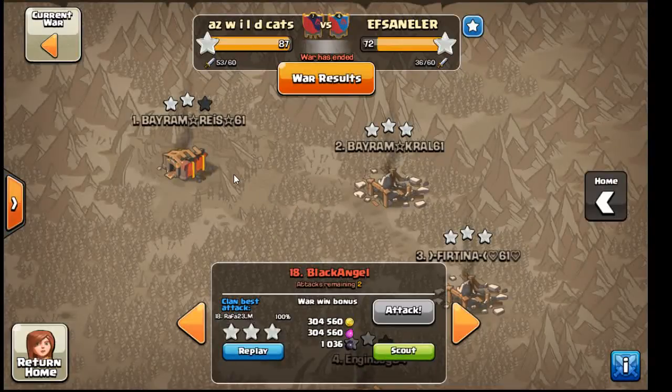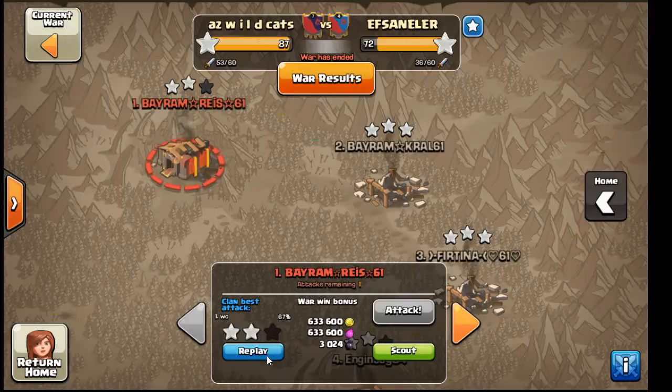Hey, what's up guys. I figured I'd do a war recap - this is war win 201. 200 got erased by the great update. We beat clan something-or-other, they're pretty outmatched, but we gotta go through this and give some suggestions.